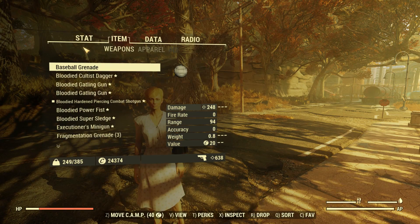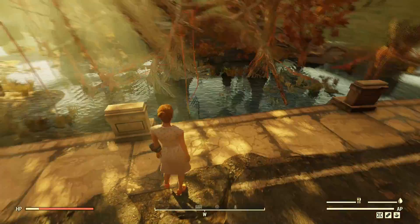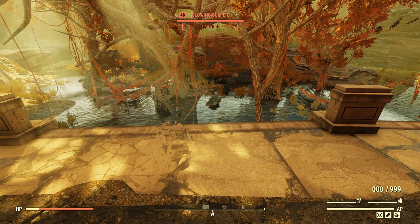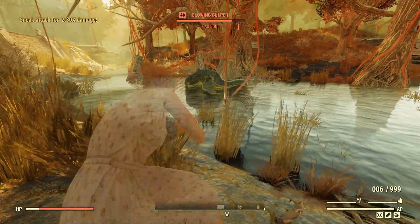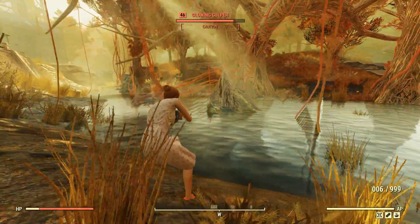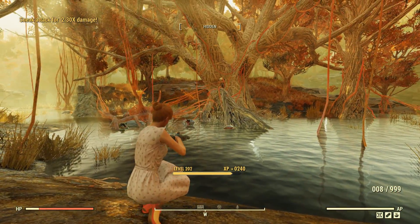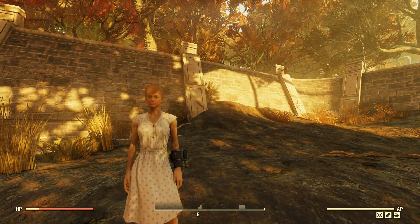Take note of the health bar there. All the Bloodied things are in effect, and 639 damage, which is pretty damn good. I think we saw that before with an Explosive Combat Shotgun, but this one isn't explosive, so we'll actually get some armor-piercing benefits out of it. Gulpers do this when you hit them with Enforcer. Once we're getting close with those good sneak attack criticals, we can really kick some ass.